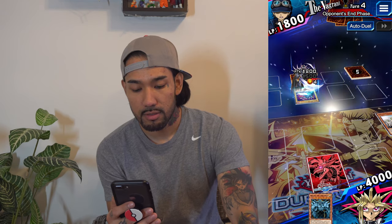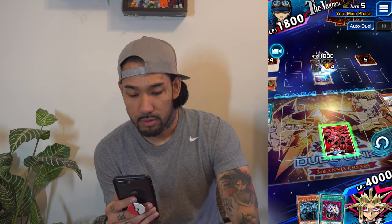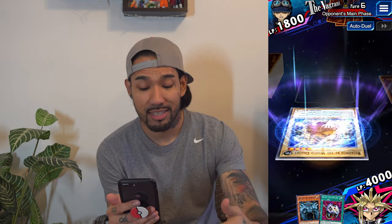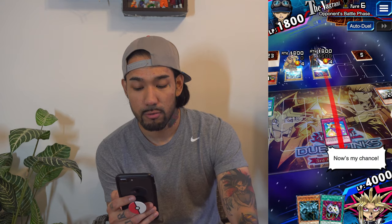Dark Blade — nice card. Enemy Controller, alright, not bad. Let's see what I can do. I'm just gonna end my turn because I have a trap card out there which is gonna have their attack — the damage they do to my life points — I'm gonna activate it and it's gonna half that damage. Let's wait for them to attack. Direct attack — activate — here we go, alright.